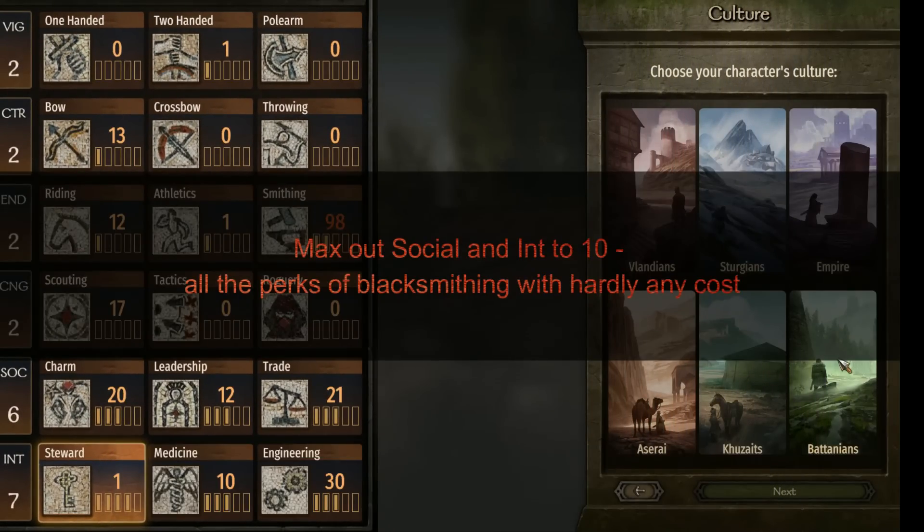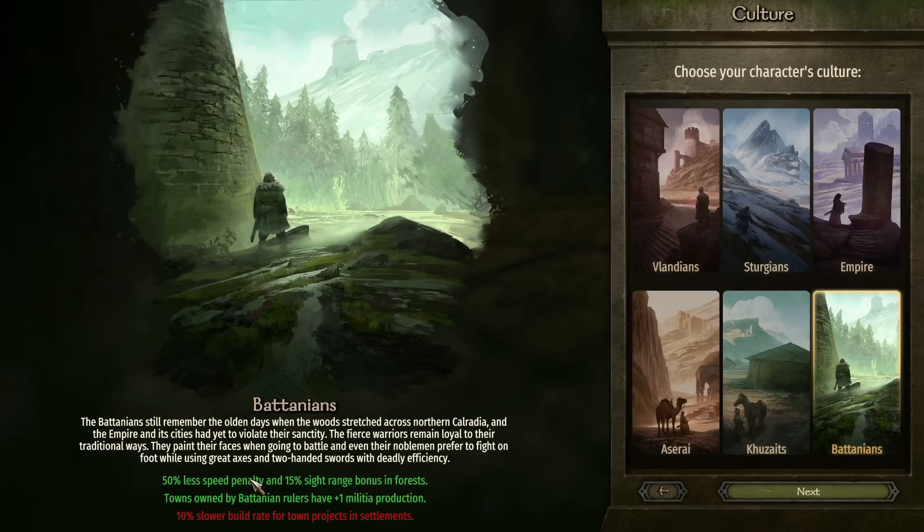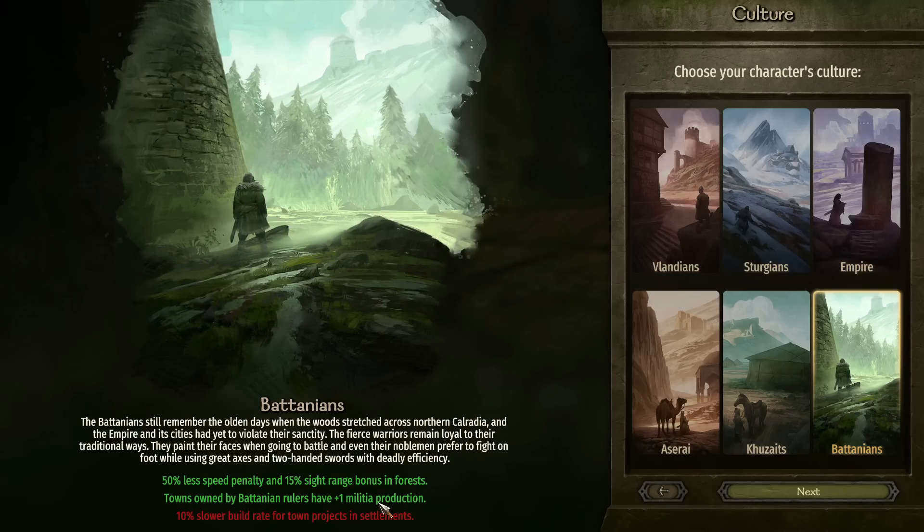This is awesome because you get all the benefits of blacksmithing with basically just two points of investment, which you get from the base skills when you start the game. I go with the Batonians because they get a 50% less speed penalty when they're in armor. This is important for when you're chasing down enemies or trying to run away. The plus one militia production is just icing on the cake, and the 10% slower build rate is not that big of a deal.